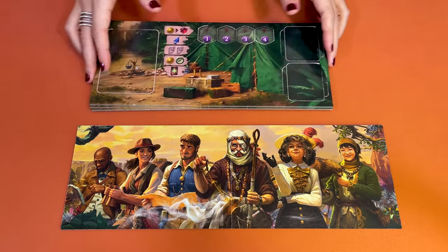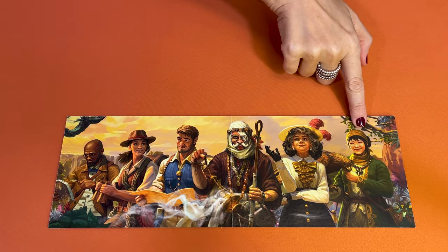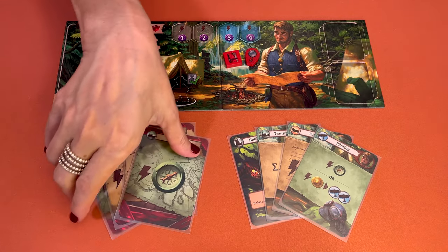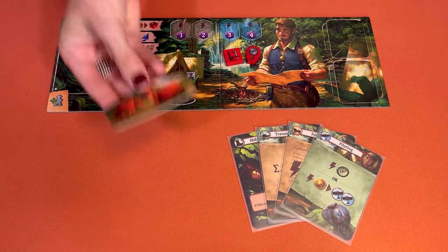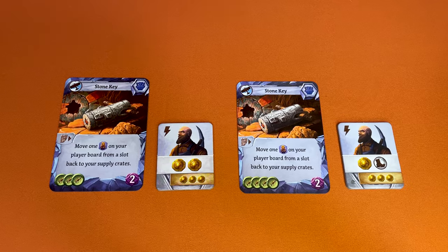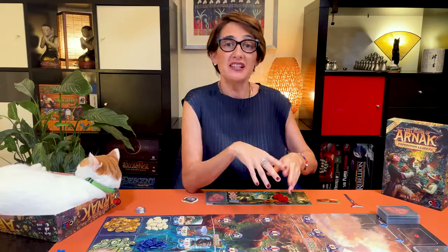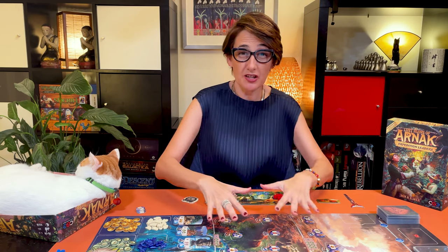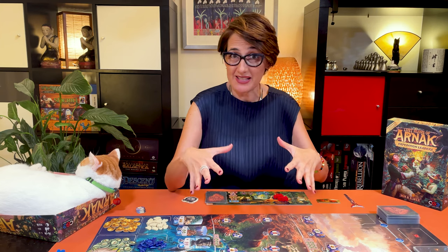So leave the old character boards in the box and randomly pick or choose one of the expedition leader boards. Do not use the four starting cards from the base game. Instead, pick those for your leader. Also pick one of these cute campsite tokens that matches your colour. Don't forget to replace this assistant and this artifact — take the old ones out of the game. Mix all the new items, the artifacts, the idols, the new assistants, the new sights and guardians together with the base game.